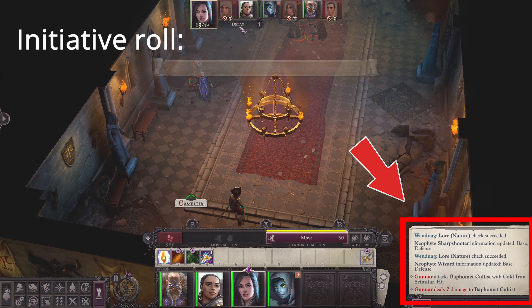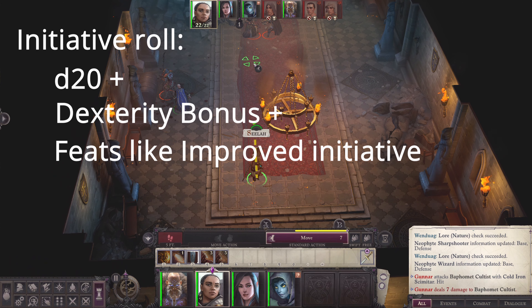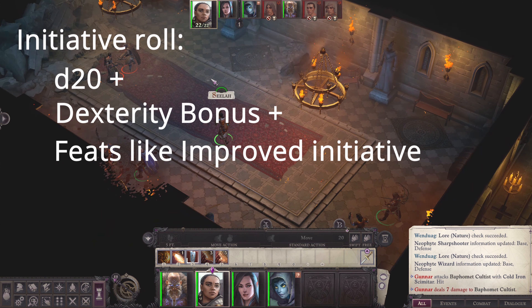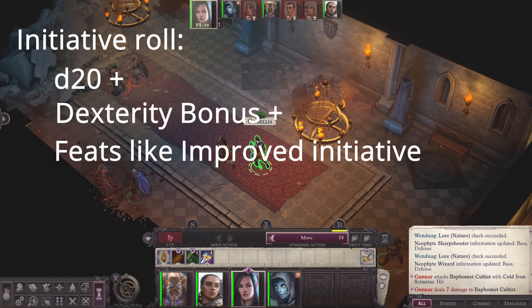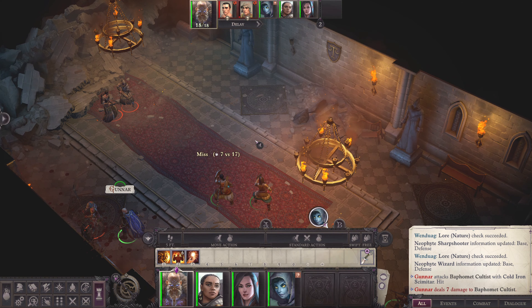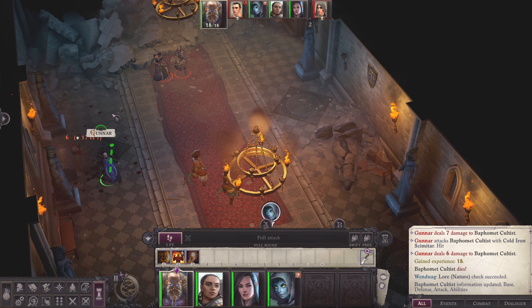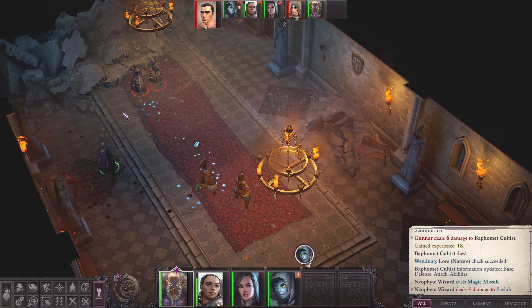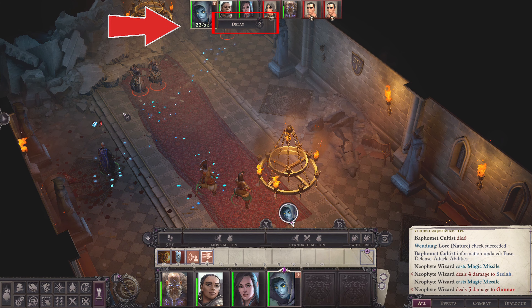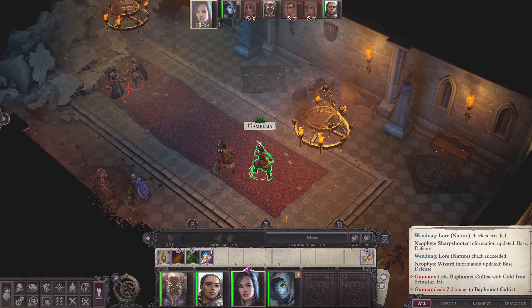Each combatant rolls a d20 plus dexterity bonus, plus feats that increase your initiative roll. An example is Improved Initiative, which gives you a +4 on every initiative check. Once the order of movement is set, you can also change the order by delaying your moves. You can use delay of movement for important tactics, like letting your attack character move after they are buffed — you let them move after your buffer by delaying their movement.